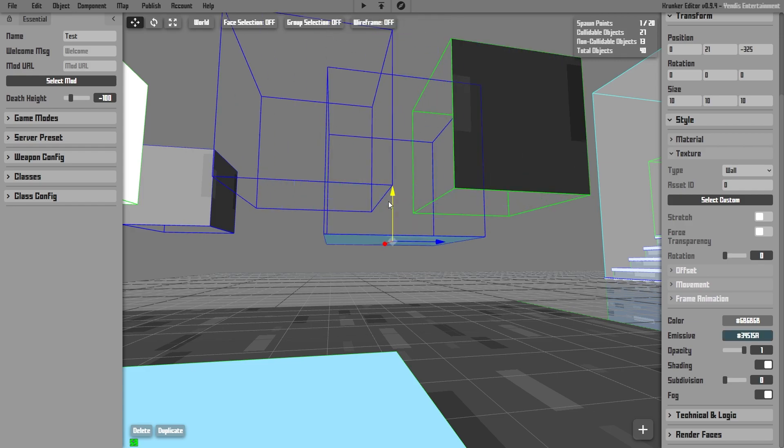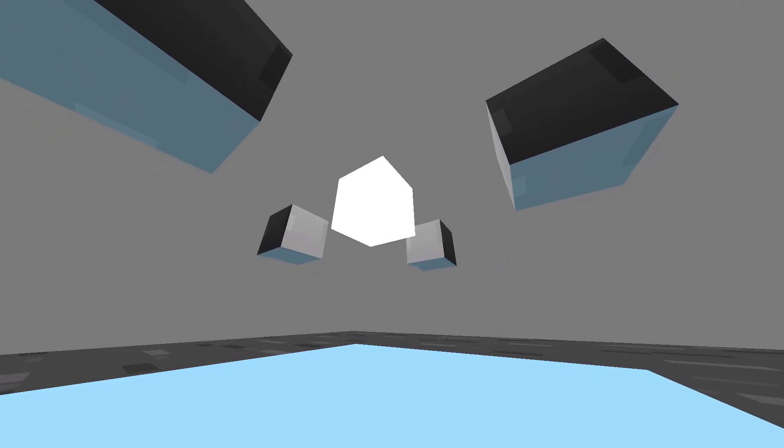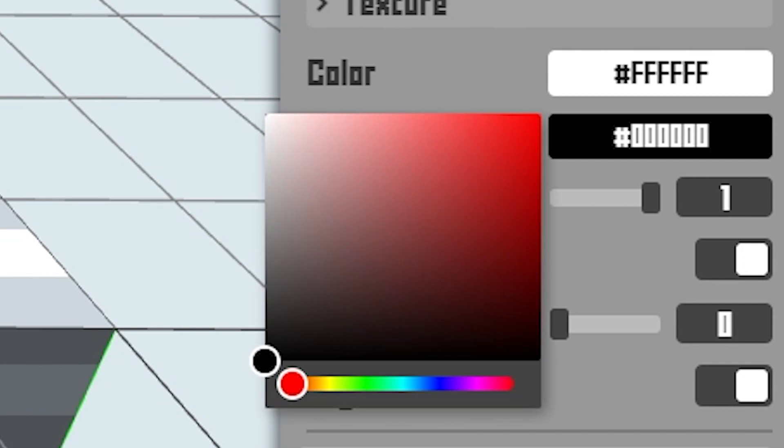And in some cases, if you use these methods properly, you may even be able to create something arguably better and more charming looking than just slapping a bunch of lights down. The first method you can use to get better looking lighting in your maps has to do with the emissive color of objects.